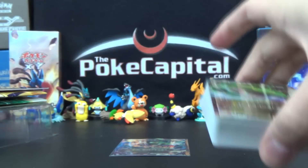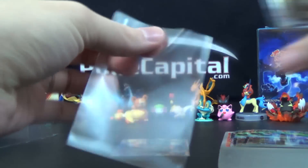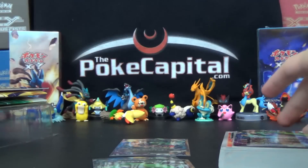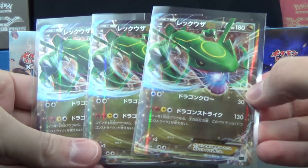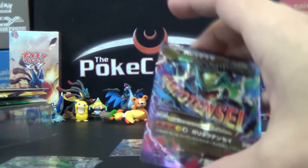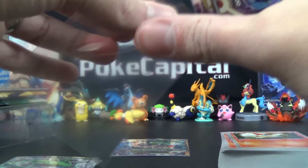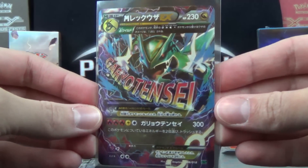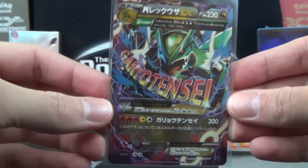And then we've got the deck here — with the power of editing, I'm cracking into it now. I did not even realize: you get not one, not two, but three of the Rayquaza EX! I thought you just got one of each, Mega and Regular. That is awesome — three Rayquaza EXs in the starter deck. That's number five. And you get a second Mega as well. I did not realize you got so much goodness in a starter deck — three EXs and two Mega EXs. Not bad at all.